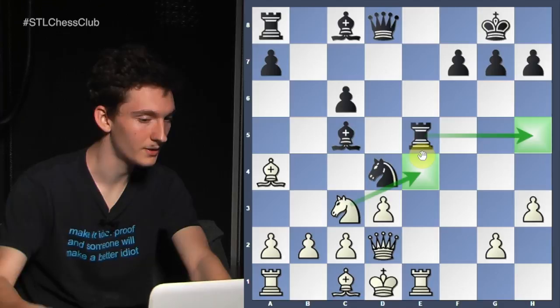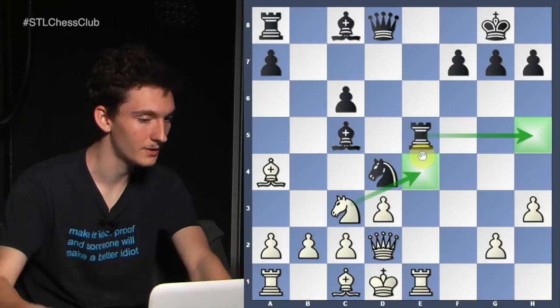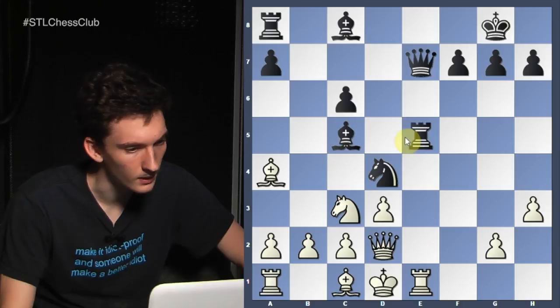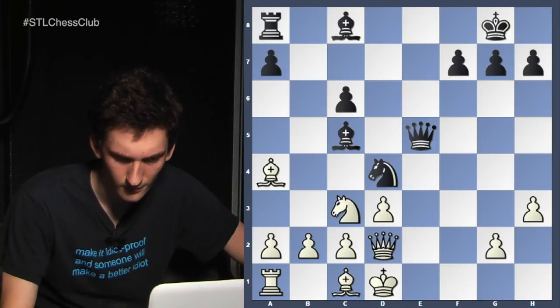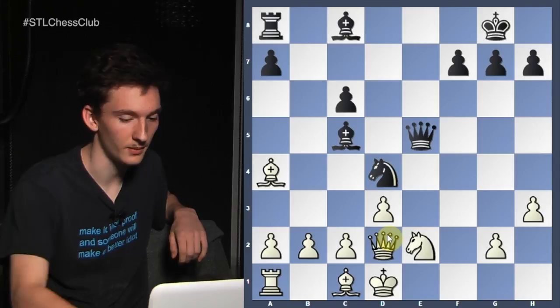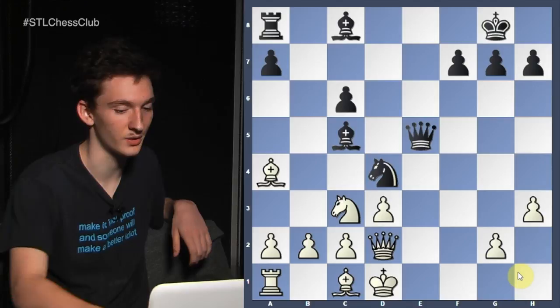Black just trades on e1, queen goes to e1, and bishop f5 is played. This is a key move. If white doesn't play this move, he's much worse if not lost, because black's activity is so powerful. Although black's position is a little precarious. Where would you put your bishop? F4 is a good square — it doesn't do anything but it covers some territory. Unfortunately I think after bishop f4, queen b6 is strong, targeting b2.